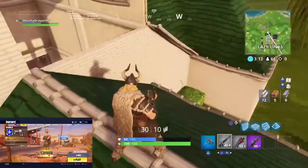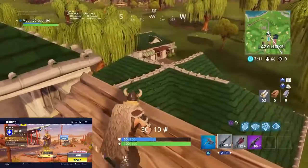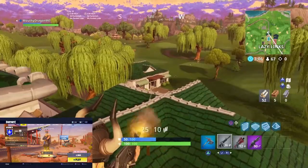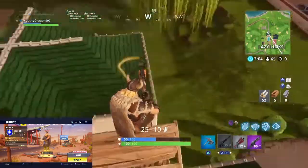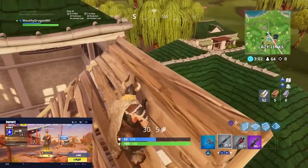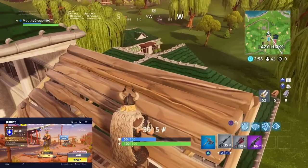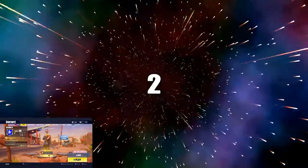Coming in at number 3 is Lazy Links. I like this place but not at the moment. The reason for this is because there's way too much chaos there, but I still like it. If there's not as many people landing there every time, it would be a great spot. I like the idea of a golf course — you know, that kind of vibe.